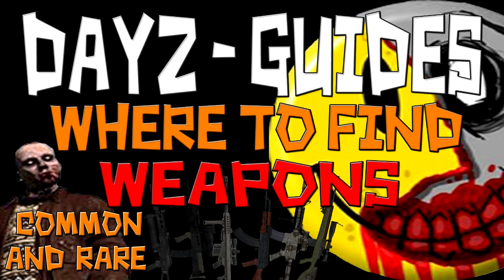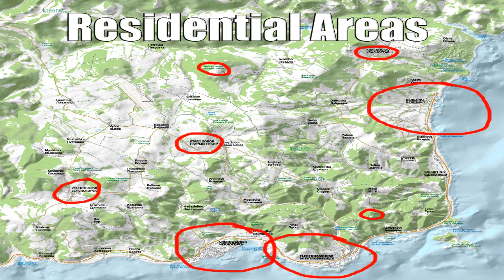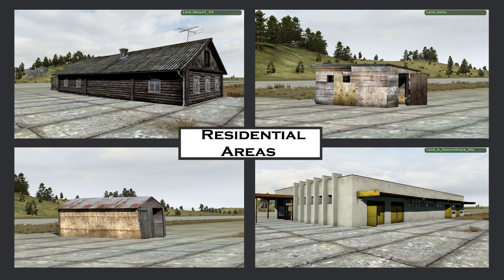I'll probably put an annotation or something in the description telling you which minute to go to if you want to skip to the military tier weapons, in case you already know where the common weapons are. So I'll get started right here and show you a map. You can find common weapons mostly in residential areas: Cherno, Electro, Berezino, and most big cities, as well as a lot of the smaller towns which will also have many residential buildings.